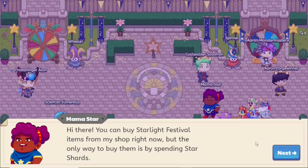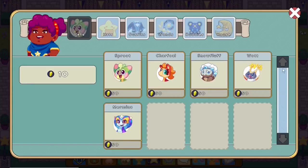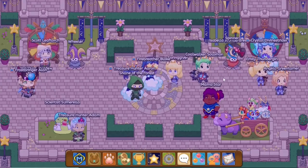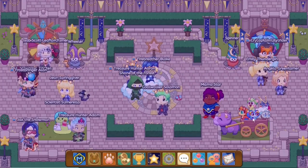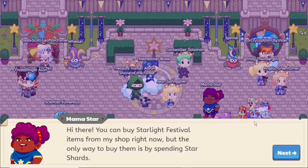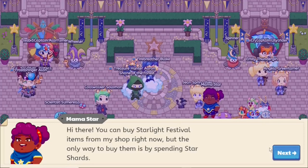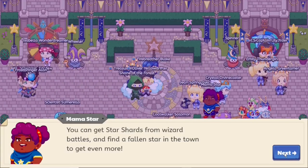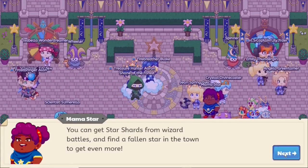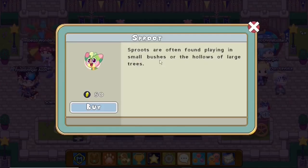That sums up the entire video — a list of all the pets and armors which you need to get during Starlight Fest. They will have some changes since it's Starlight Fest 2020, so some of these may be there and others may not, and they might add new armor. If you guys want to see more videos about what you can get in different seasons like Spring Fest or Winter Fest, hit the subscribe button, give this video a thumbs up, and comment below what your favorite part was or what you're waiting to buy. That's all for today — One Doctor Genius out!